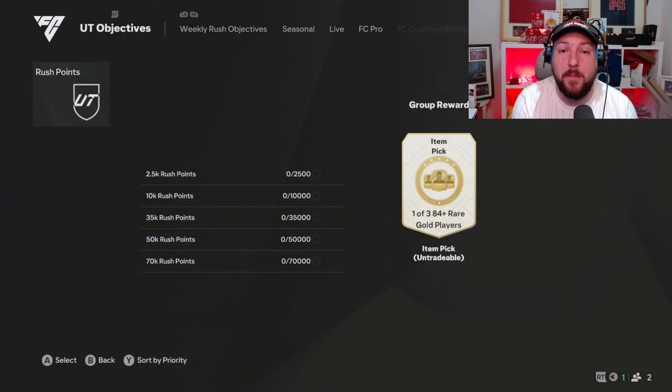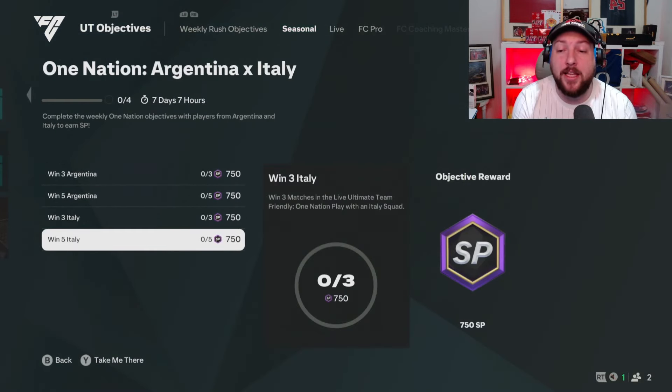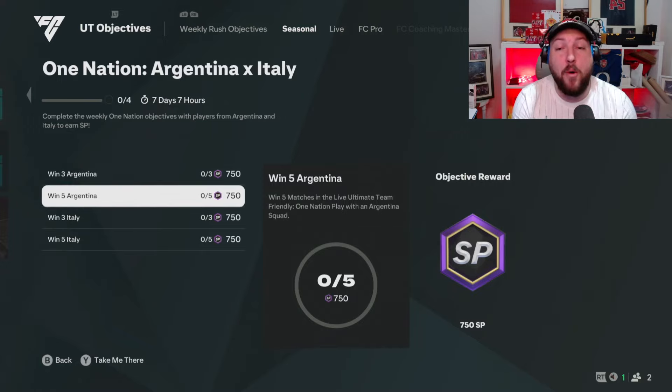So the first place we are going to start is going to be in objectives. We are going to make our way over to Live, and go to One Nation. I'm going to go ahead and get the two Italian ones done and then the two Argentinian ones done. We'll be back once we've completed these objectives.